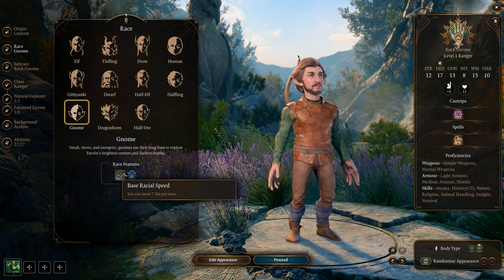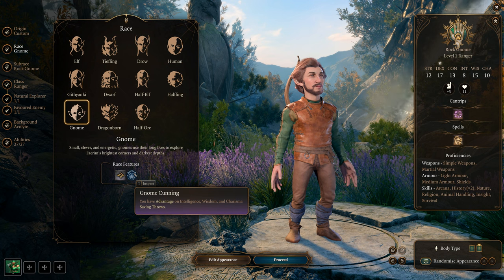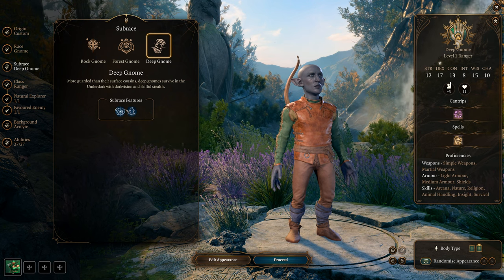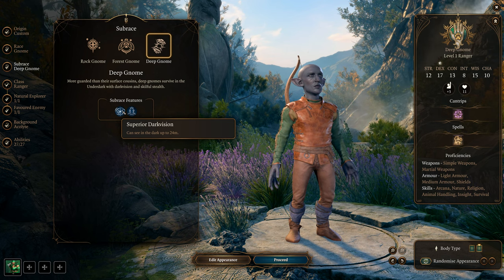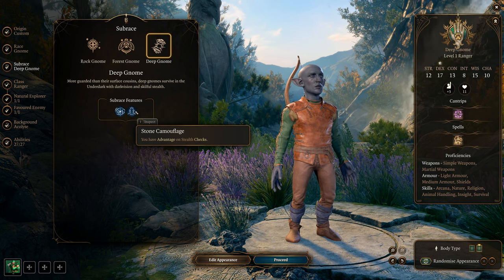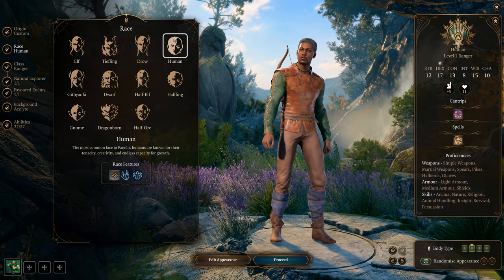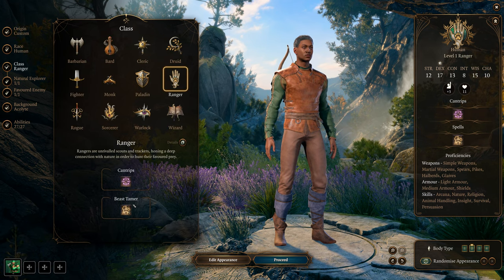Gnomes are a decent race as well. 7.5 meters movement speed, and they have advantages on Intelligence, Wisdom, and Charisma saving throws. The best sub-race for this build is the Deep Gnome — they have 24 meters of darkvision like our Drow friends, and Stone Camouflage gives advantage on stealth checks, which is great for this build. Overall the best races are Humans, Wood Elves, and Half Wood Elves. I picked Human for now to emulate Minsk.